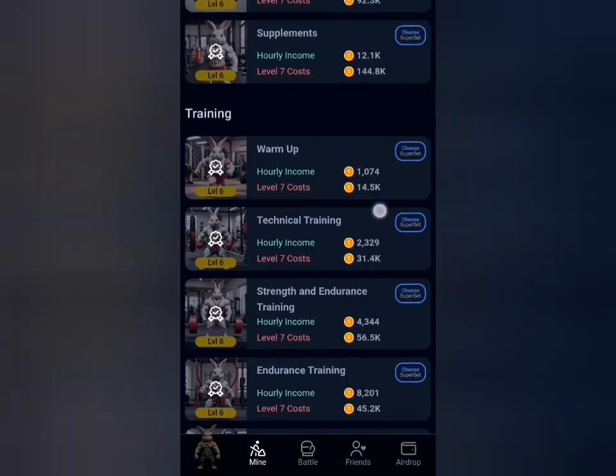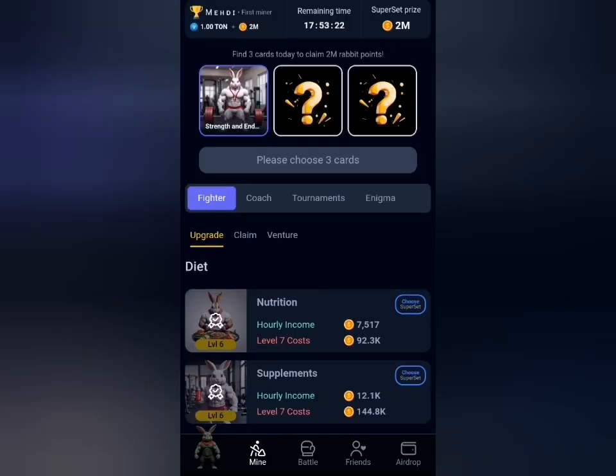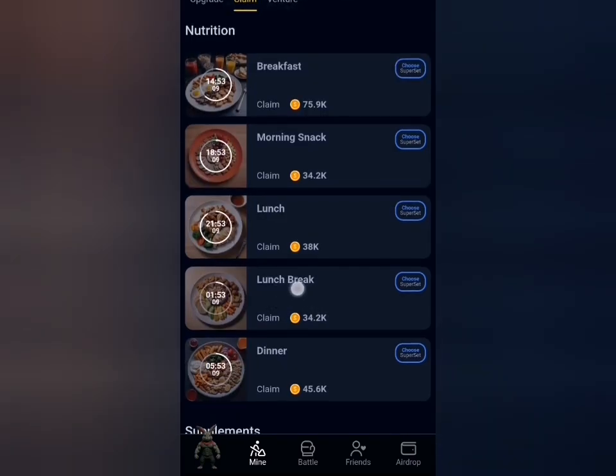I want to select my first card here, which is strength and endurance training. I'll click on choose superset. Then I'll head back to the fighters slash claim section and claim the next one, which is this one here. Then I'll click on choose superset.